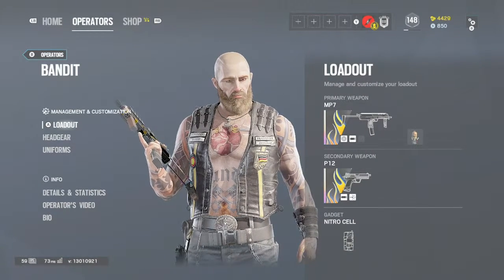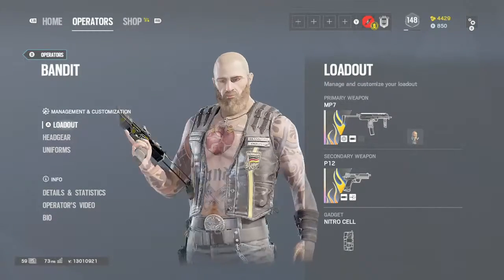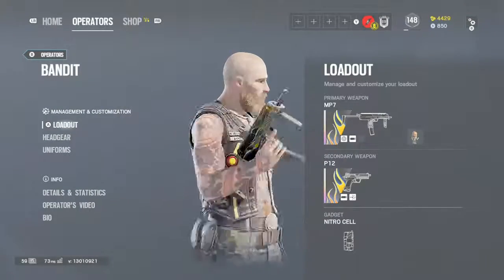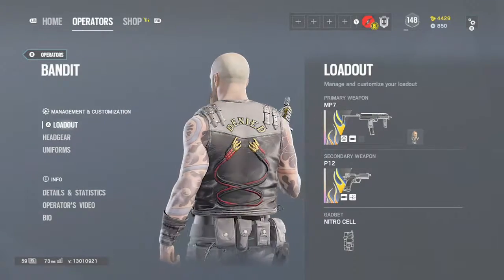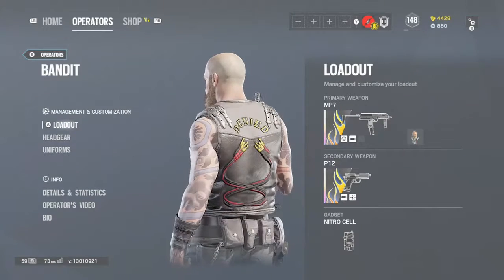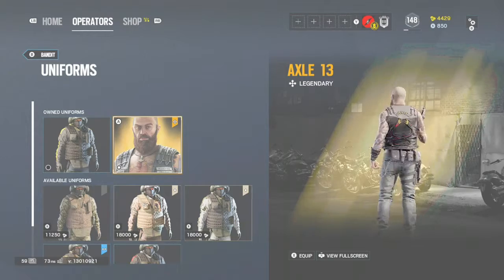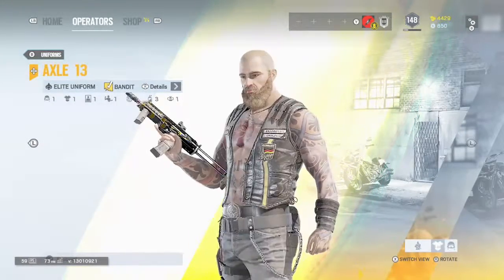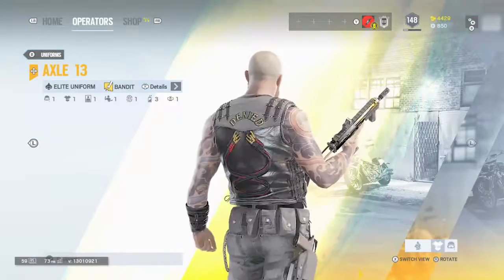Okay, so this is what the uniform looks like. You can see he has a bunch of tattoos now, and that leather biker jacket, all these pouches on his waist. And you can see it says 'denied' on the back. You can see better right here — he has all these pouches on his waist and these tattoos.